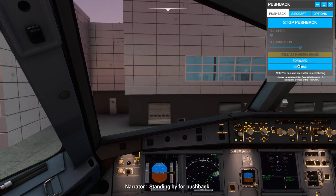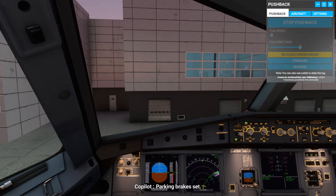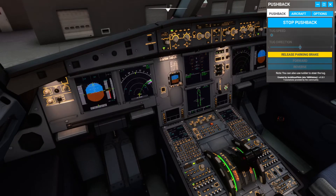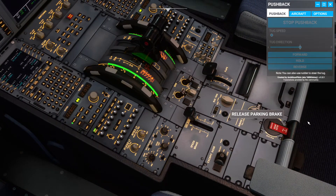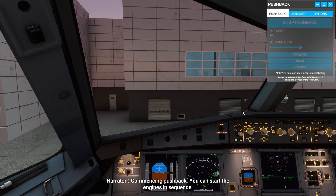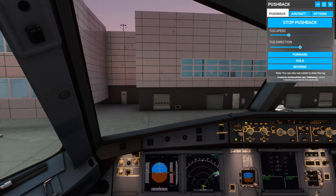Standing by for pushback. Cockpit to ground — go ahead. We are cleared for start and push. Parking brake set. Cleared for push start. Please release parking brake. I already have the parking brake set to a button on my hardware, but if you don't, the parking brake is here so you can just click that and it will go off. Parking brakes are released. Commencing pushback. We are not going to start the engines in sequence right now — we are going to completely push back, start the aircraft, and then start the engines.